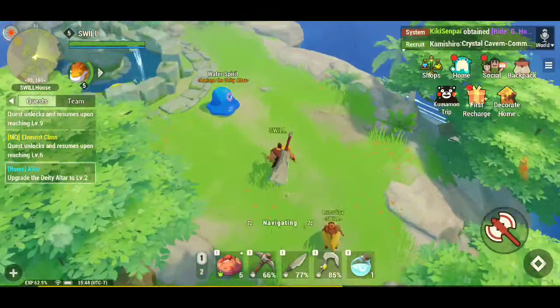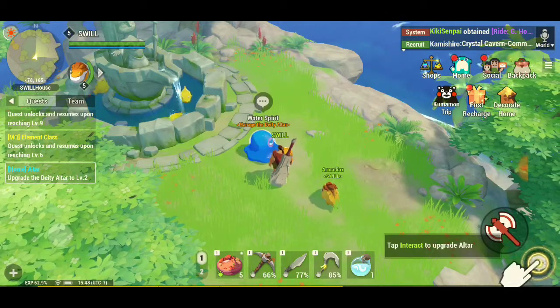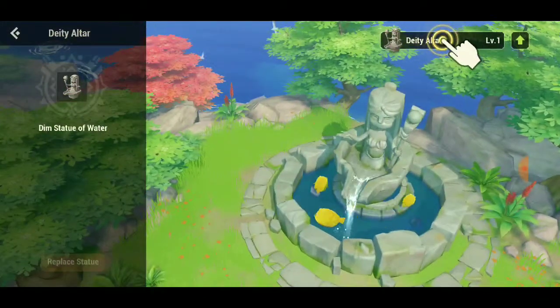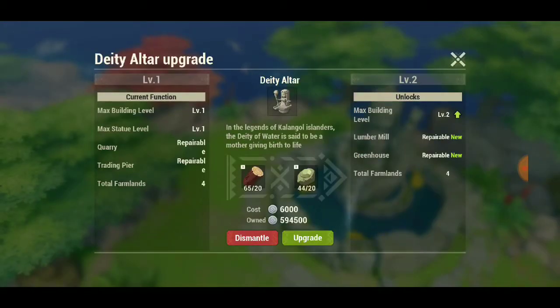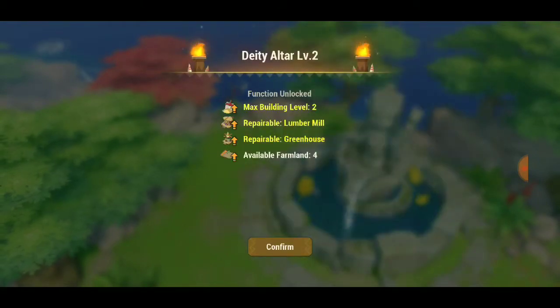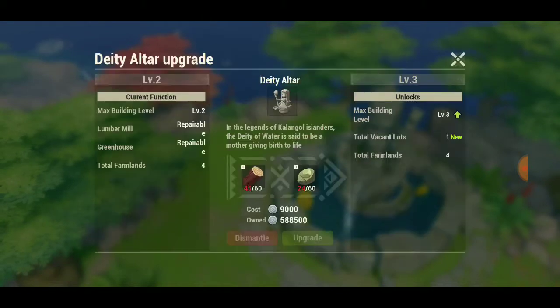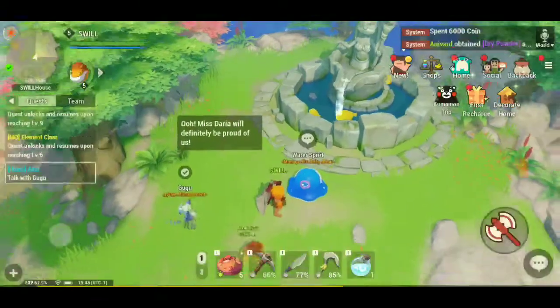Alright, Gugu — I got it. Dalia-san, you'll be happy to be here. Alright, so this unlocks a lot of functions. We can get max building level 2, a repairable lumber mill, repairable greenhouse, available farmland. Alright, so we're getting some stuff here, which is good because we need stuff.